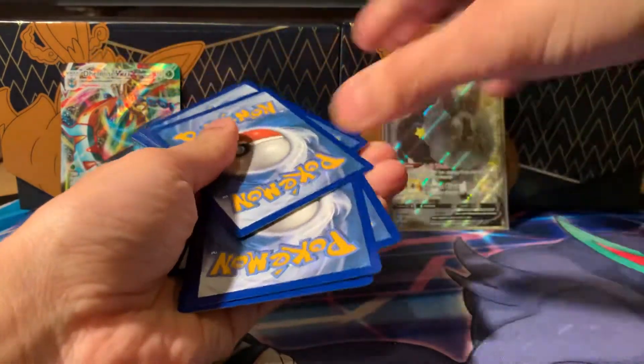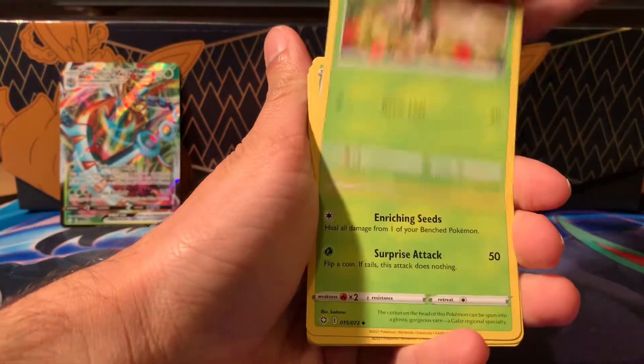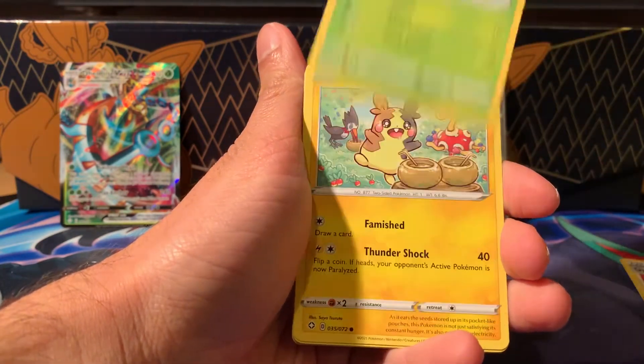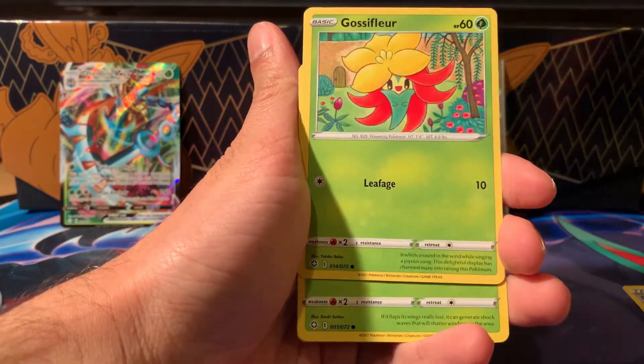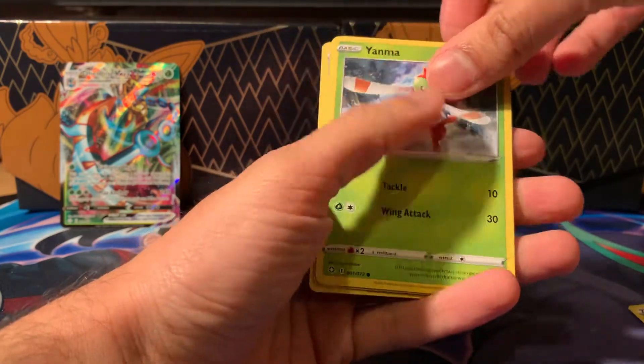Four cards from the back — let's not mess up the card trick. Dartrix, Eldegoss, Gym Trainer — probably missed a card there, it's fine. More Peko, Eevee — come on, come on, let's get a hit. Glassifio, Yanma — is it going to be something?